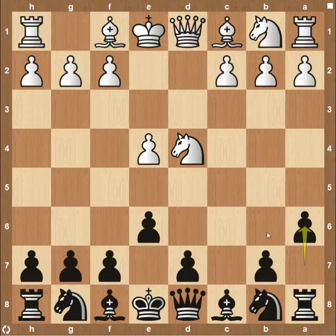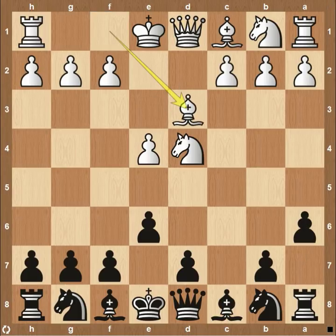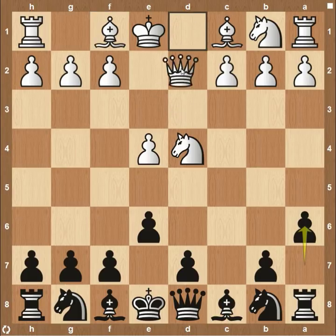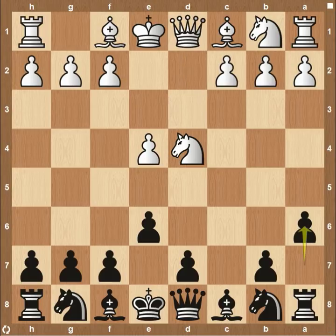There are a few main lines that white is normally going to be playing. Knight to c3 is pretty common, bishop to d3, and then lastly, I see quite a bit of queen to d3, just centralizing the queen — a very strong move. We're going to go over how to effectively attack each of those, and if you are playing against it as white, some variations to think about as well.